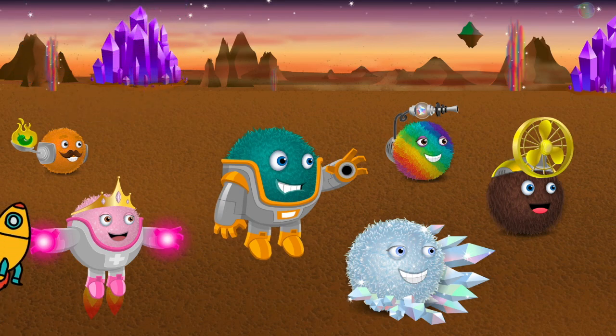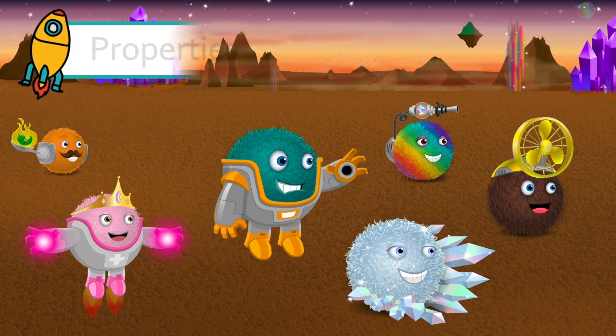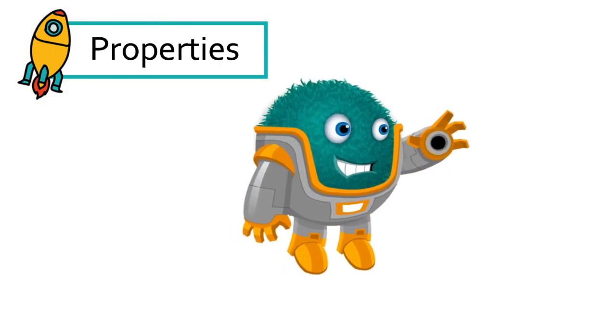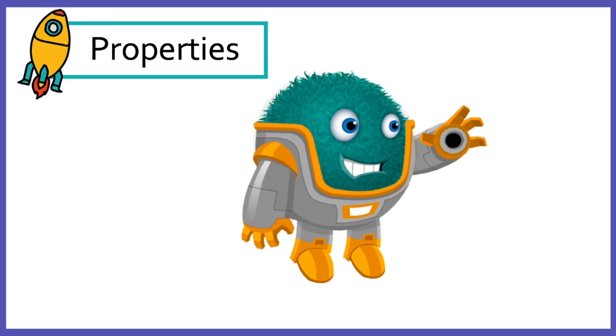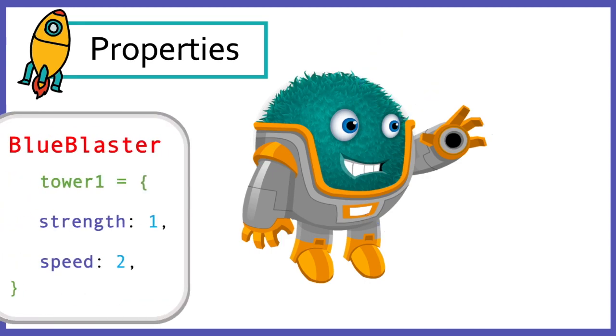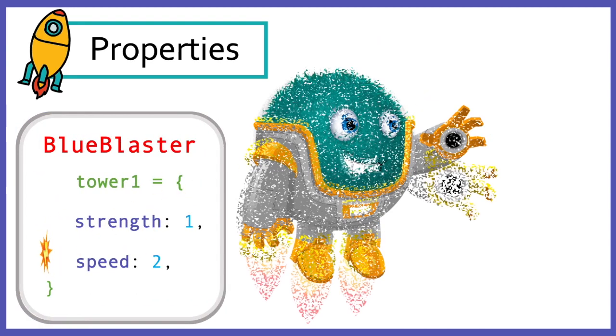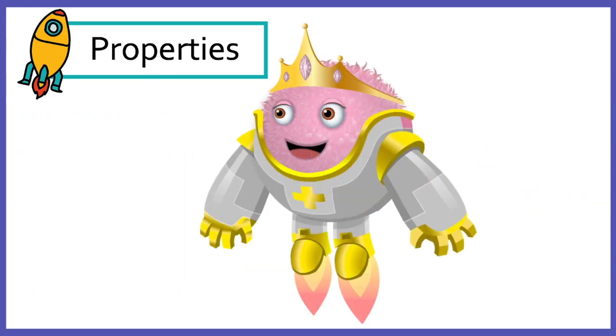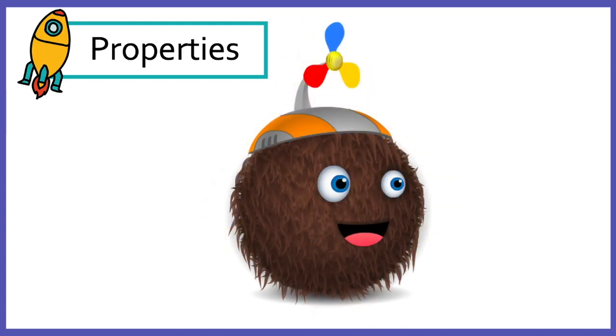The Bug World heroes all have their very own properties. Properties are the characteristics of an object. What properties does Blue Blaster have? Some physical properties you can see just by looking, like fur, eyes, fingers, and armor. Some properties aren't as obvious, but you can see them in action, like strength and speed. Properties are the reason that each of the Bug World heroes can look and behave differently.